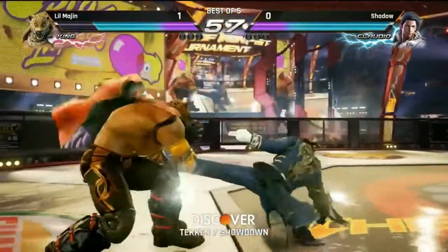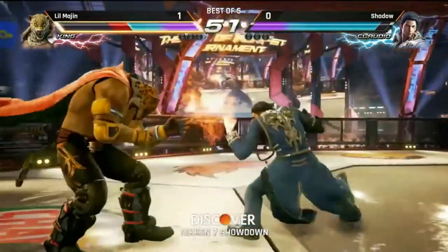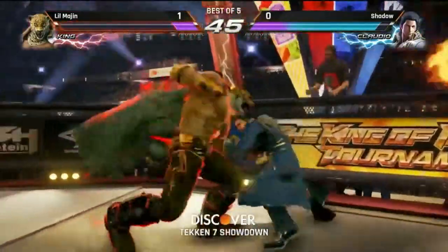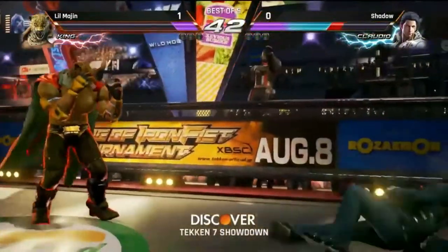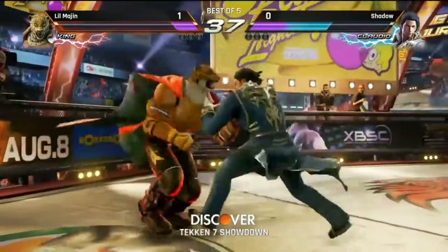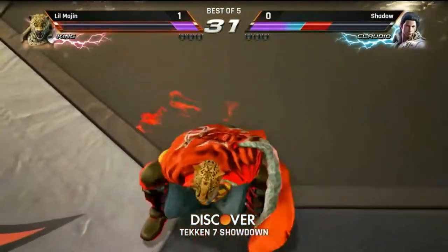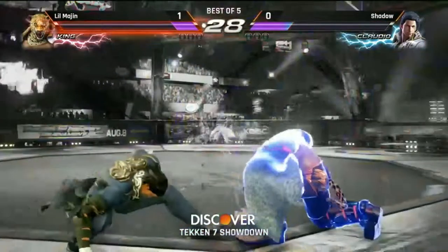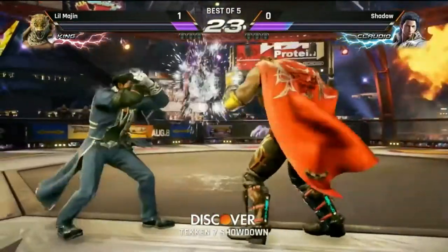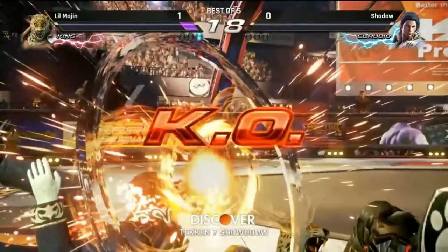The advancing knee follow-up just out of range — that could have been a nice bait. Everything Majin is trying to throw out as a punish has been whiffing. Shadow's building it up — oh, that hurt, and he's in rage too so it did extra damage. He didn't get the throw he wanted but got the Boston crab into the follow-up. Goes through the rage drive, tries to mix him up. Shadow gets the counter hit people's elbow for the win.